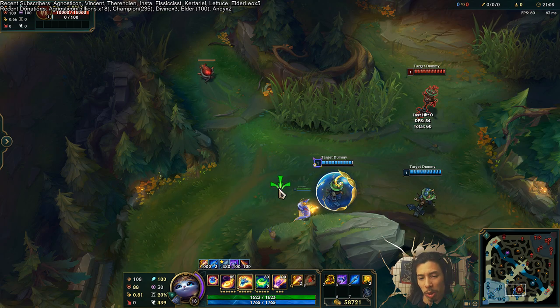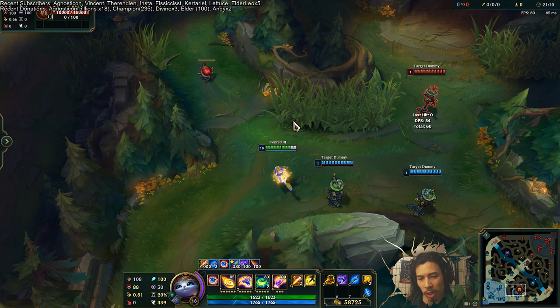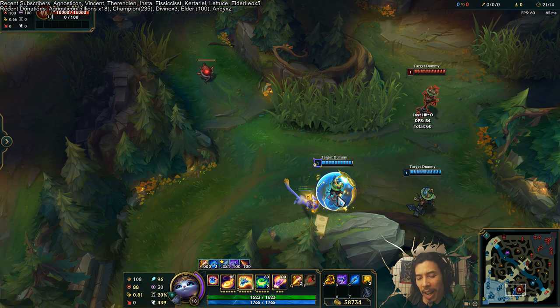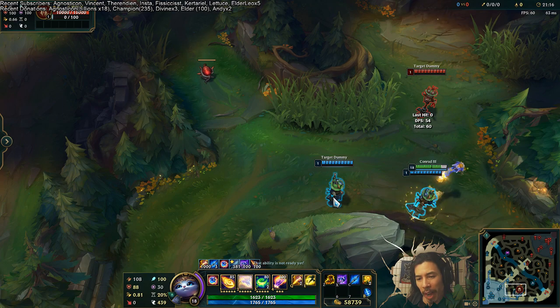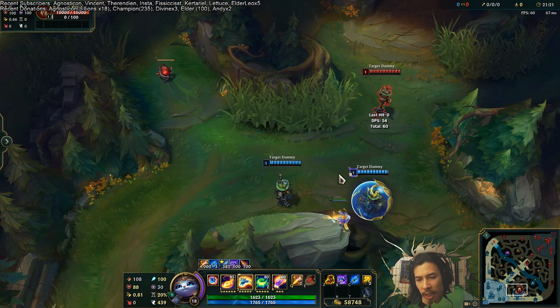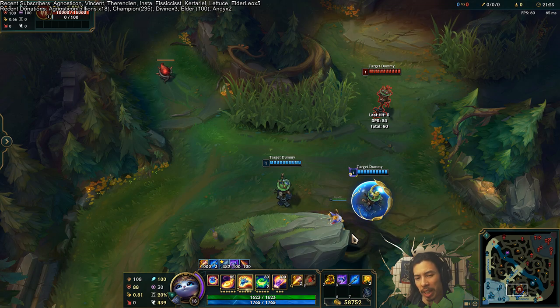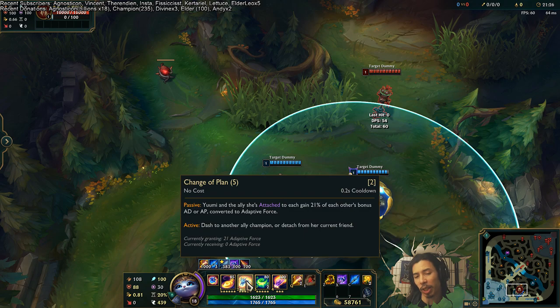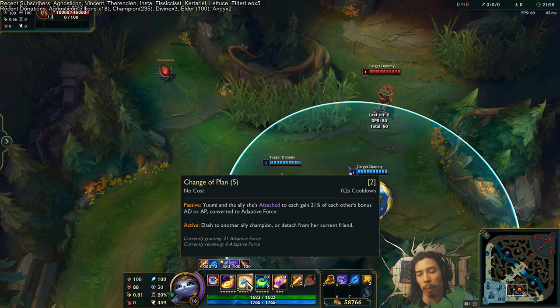The way you use the ability — you just click on the ground and you'll detach. Click on an ally and you'll attach to them. You can just jump back and forth between allies at will. You start sharing AD and AP, and at max rank you're giving and getting 21% of that adaptive force.